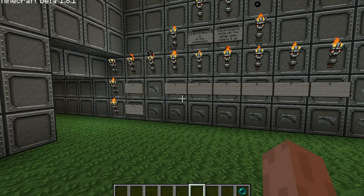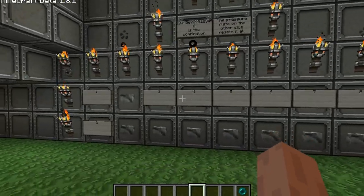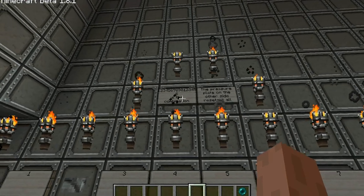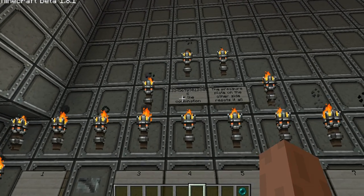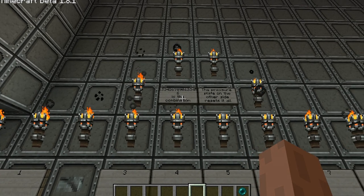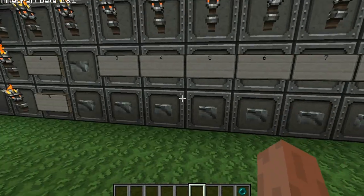Obviously this is going to be my 10-digit pad for unlocking the door. As you can see, the combination is quite simple — it's 1234567801234456 — and as it says on the other board, the pressure plate on the other side resets it all.